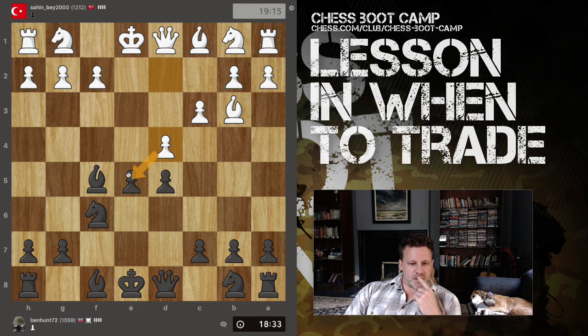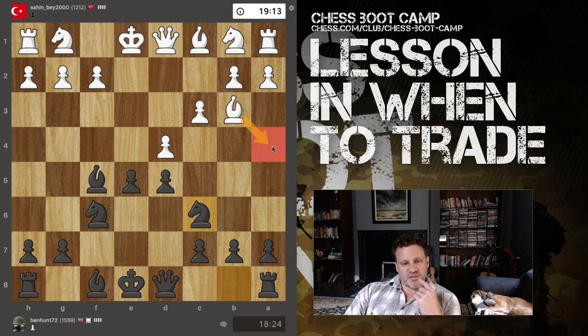Now, do I want to push e4? This point isn't defended, but I can play knight c6 or knight d7 and defend the pawn. I think that has to be the correct way to go. He may move his bishop a third time and pin my knight - the bishop's already made two moves. I'm not entirely convinced of that, but I could just push forward.